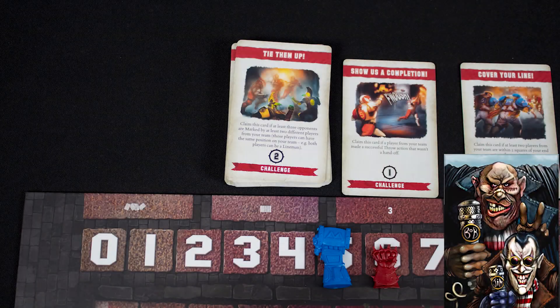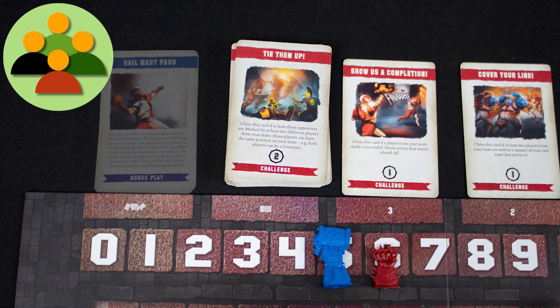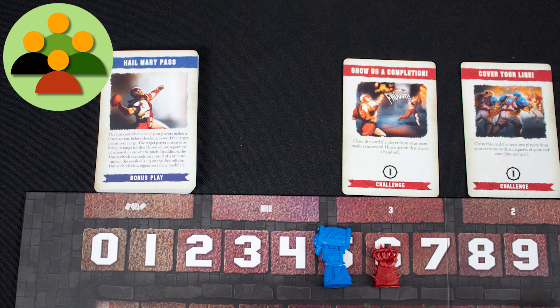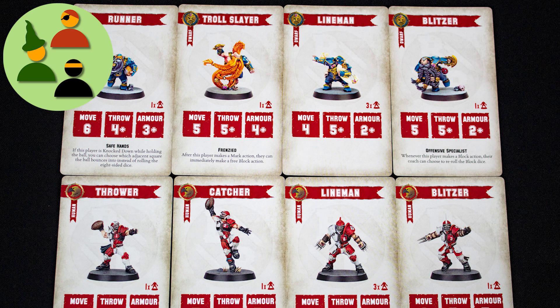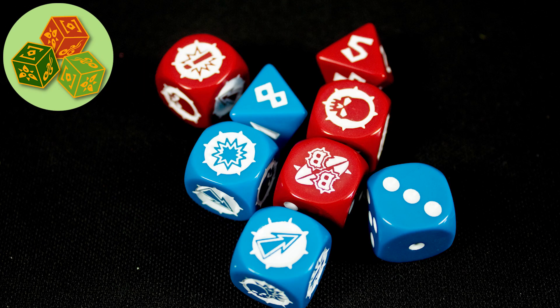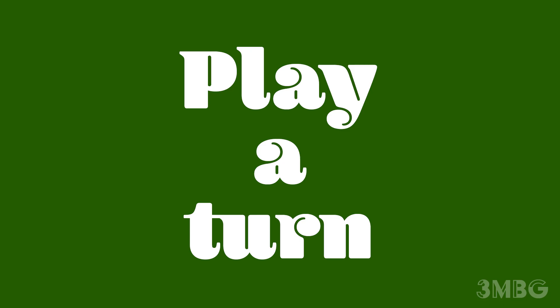Let's head down to the field of play. The winner is the coach of the team with the most points once the challenge cards run out. You get points for scoring touchdowns and completing challenges. Variable player powers — each team and each player has its own strengths and weaknesses. Dice actions in Blitz Bowl use dice.